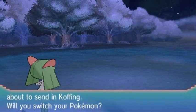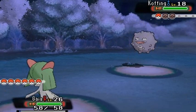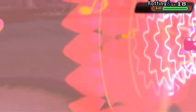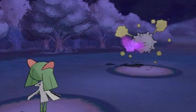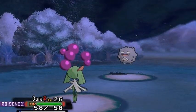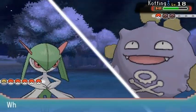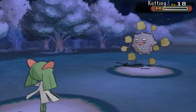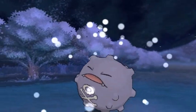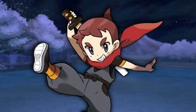Here we go up against another Koffing. Bring it — all you're doing is powering up my Pokemon. Let's go with Disarming Voice. Why did I do that? I wasn't thinking straight, acting out of anger. Here comes that Sludge attack. Super effective — that takes away everything. Ninja Boy Lau has been defeated. Good that you admit defeat, kid.